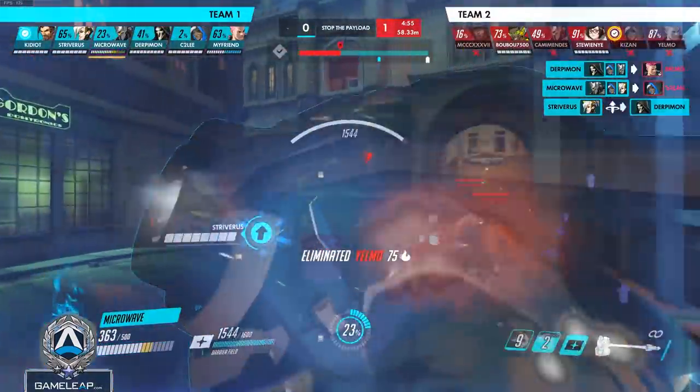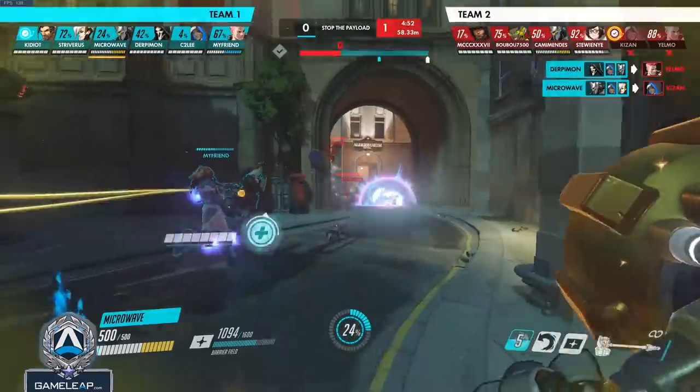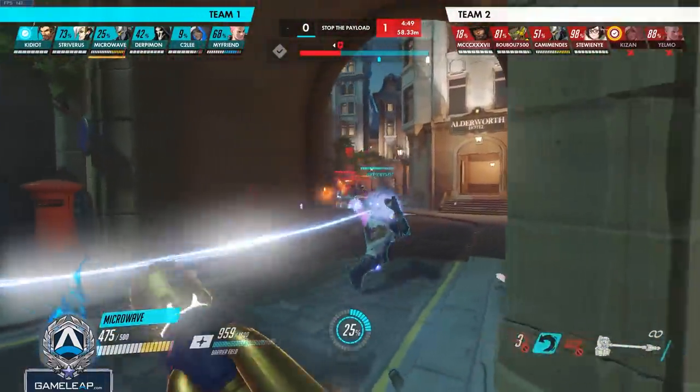Building shatters is really important because the threat of having a shatter allows you to prevent an enemy Reinhardt from being too aggressive into your team and punish them for it.